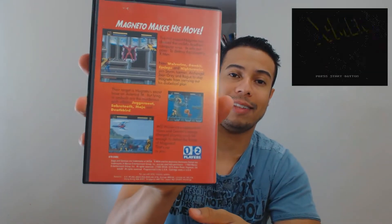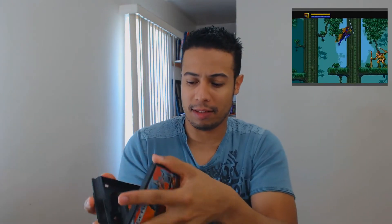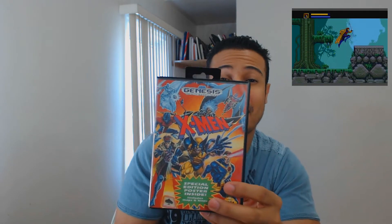Now we're going to go to the other games that have boxes and games in them, but none of them have manuals unfortunately — though they might have a map or something. The first one is X-Men for Sega Genesis. This game was decent, wasn't the best X-Men game, but it wasn't too bad either. I prefer X-Men on the Super Nintendo — I thought that was a better game, even though it was pretty hard. It does have the game in here and a poster that came with it, which I thought was pretty cool. Let me know what you guys think.